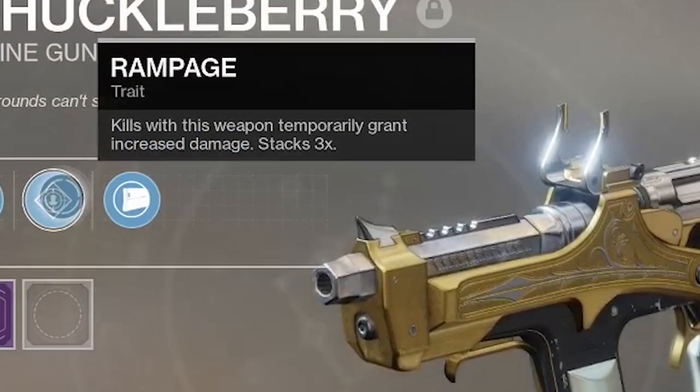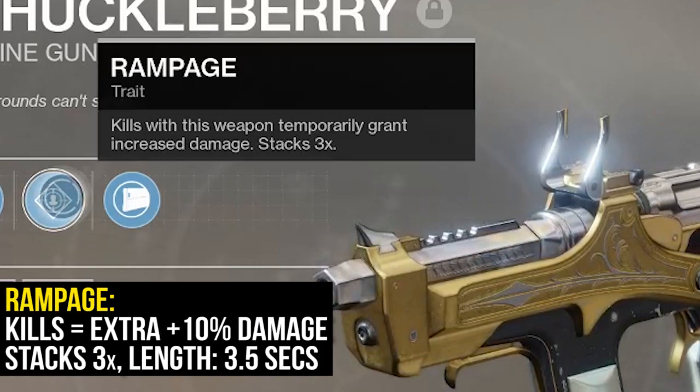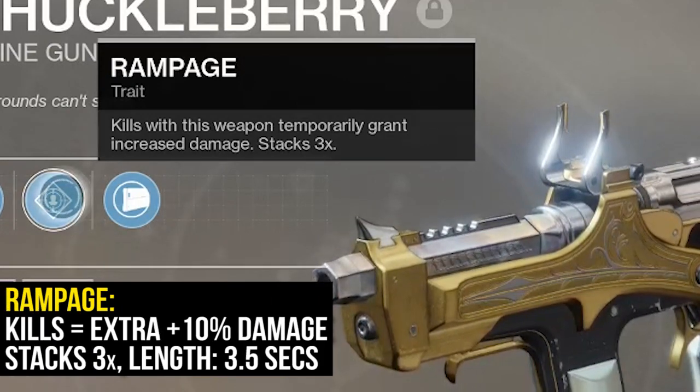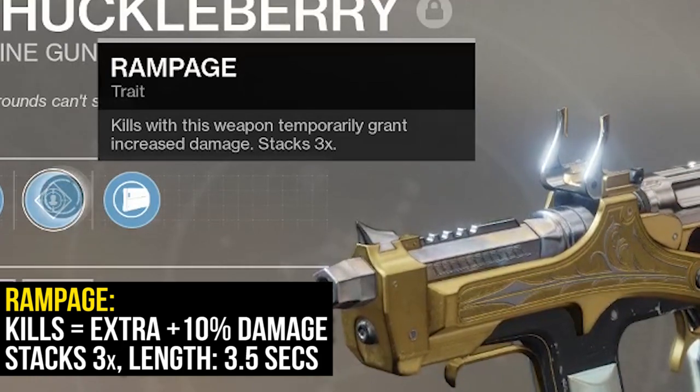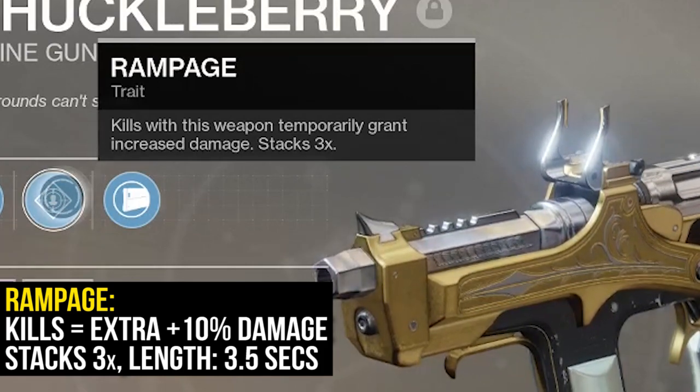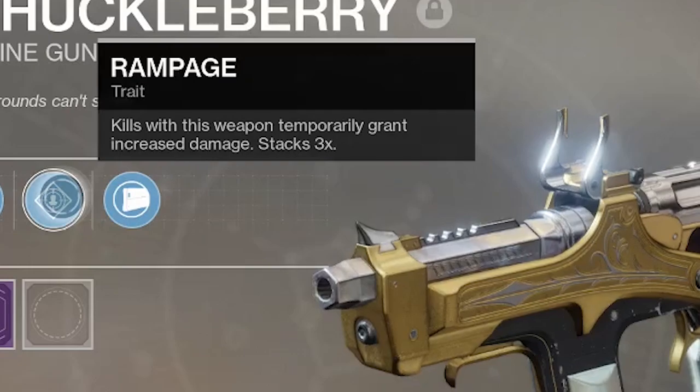Perk-wise, the weapon comes with Rampage. If you don't remember, each kill that you get with the weapon is going to stack a damage buff on top of your SMG. I believe each stack is an additional plus 10%, and the only unfortunate thing about Rampage is that the perk only lasts for three and a half seconds. Not a bad perk, could be worse, but still.